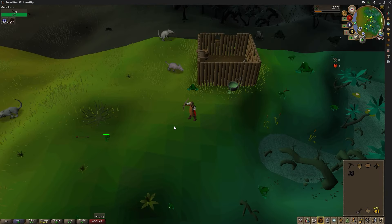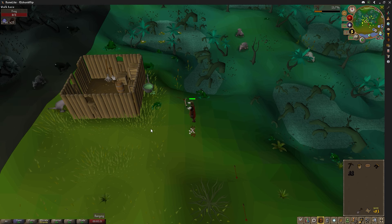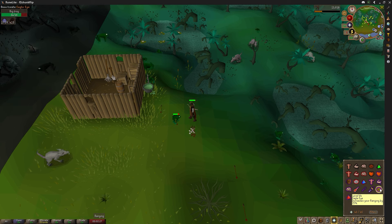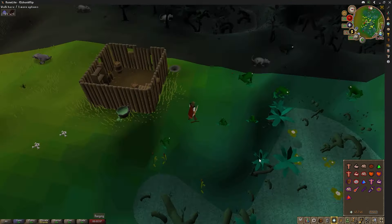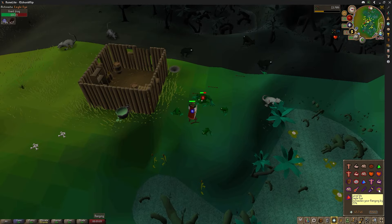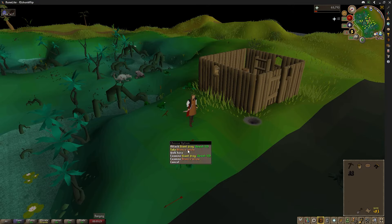I busted out my best ranged equipment and went to take on these frogs. While it's not amazing, this is actually a pretty decent Free-to-Play training spot. The giant frogs make up probably the best Free-to-Play training for prayer, since their hit points are somewhat low, they drop big bones, and they can be safe spotted. Nice to have an improved prayer training method in the back pocket.